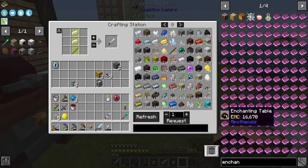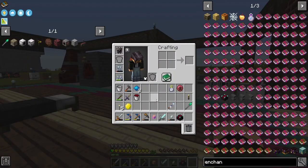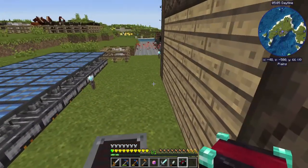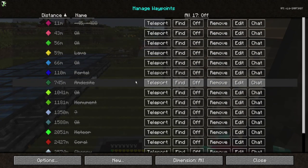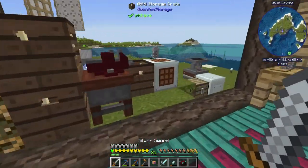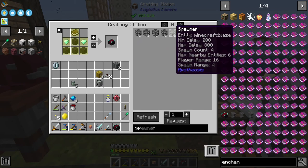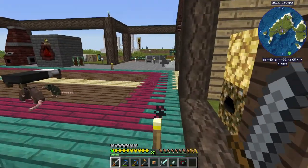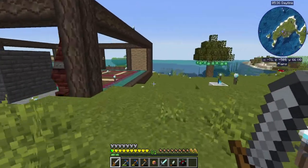One last thing before I end this episode — I want to make an enchantment table finally. I haven't done that yet, and I've really been kind of holding off on doing that. I want to enchant this thing if I'm going to be using it to kill monsters. I thought I found a spawner that I waypointed — I do have some spawners so I can set up a mob farm. I have: blaze, cave spider, cave spider, cave spider. So we're gonna do a blaze farm.